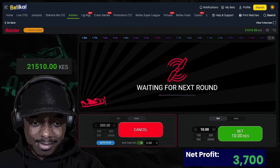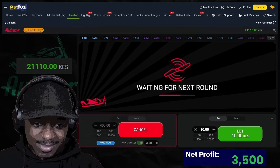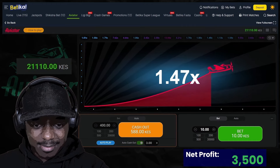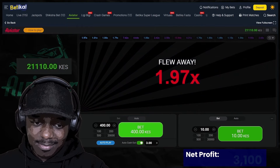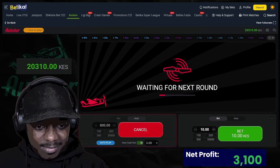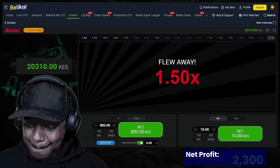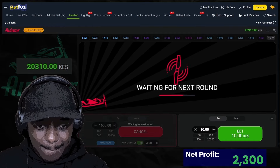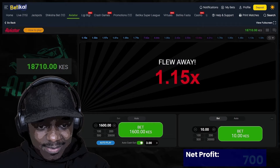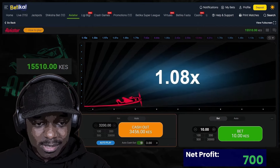That one is a 1x. How can I get a one and then another 1.0 right next to it? That's one, two, three, four, five blues — back to six. And our balance is down to 15k now.